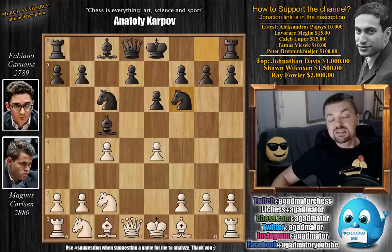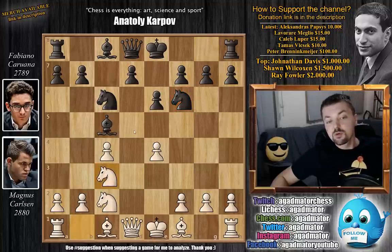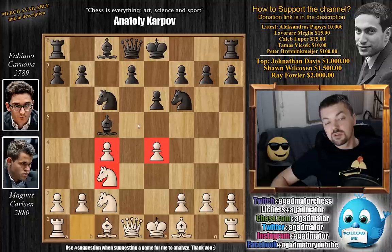Knight to f6, and already we have a new move in the position — I was not able to find this move anywhere in the database. Knight to c3. Now we have this very nice Marozzi motive where Carlsen will do everything he can to control the d5 square. The queen, the knight, and both of the pawns are controlling d5.